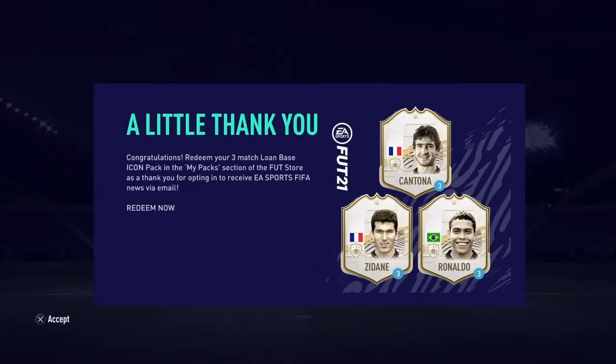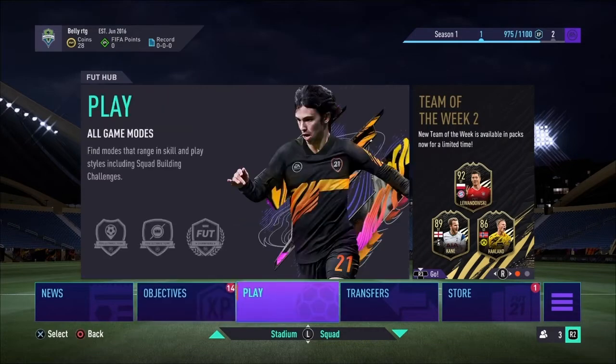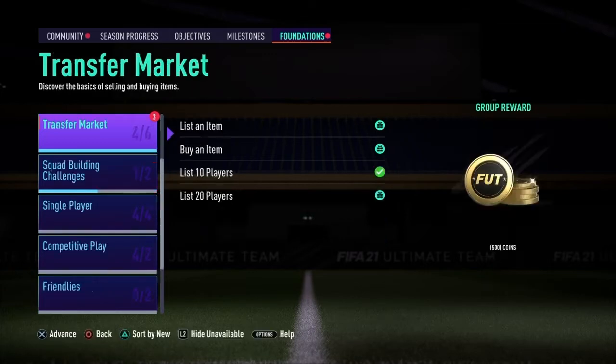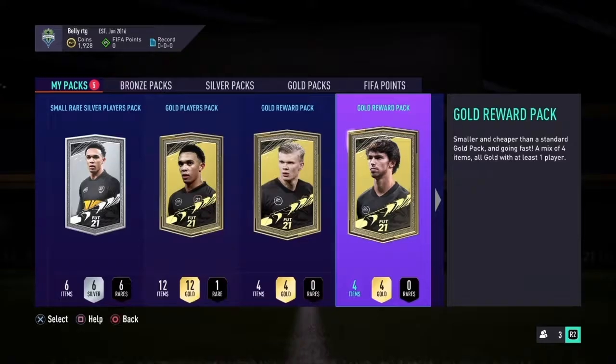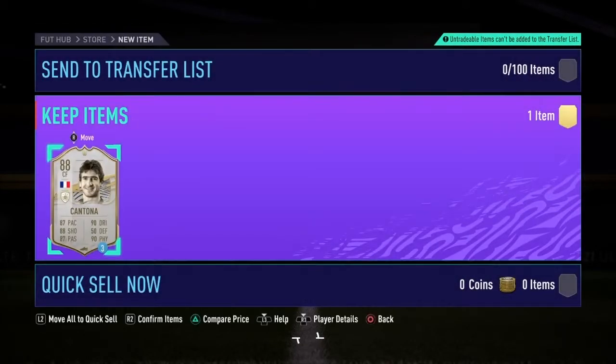I did sign up for the icon - I thought it didn't work but it did! So I get either Cantona or Ronaldo, it was a loan for three games. 14 objectives, oh my god! I did so many foundation things - I'm getting loads of 150 coins, then 250 coins, 500 for the group reward. Nice. I'll get my loan base icon - I think I want Cantona again. Let's go, edit Cantona, get in!